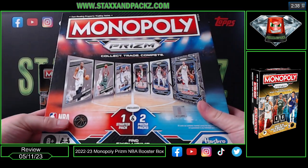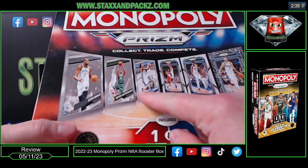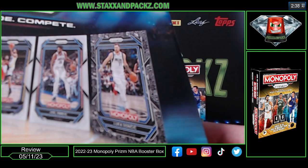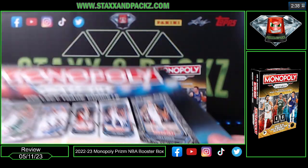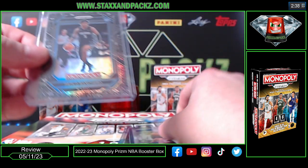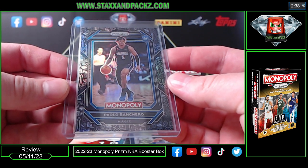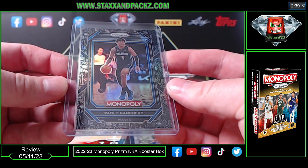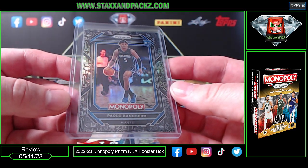I bought a board game just to try a couple packs. It comes with one starter pack — your base paper cards — and also two prism packs. The only parallel you can hit in those packs is the black icon. The first one I opened I hit Banchero, which is the top rookie and Rookie of the Year for the Orlando Magic — changed my mind a little on the Monopoly product. That's comping around $125–$135 on eBay.